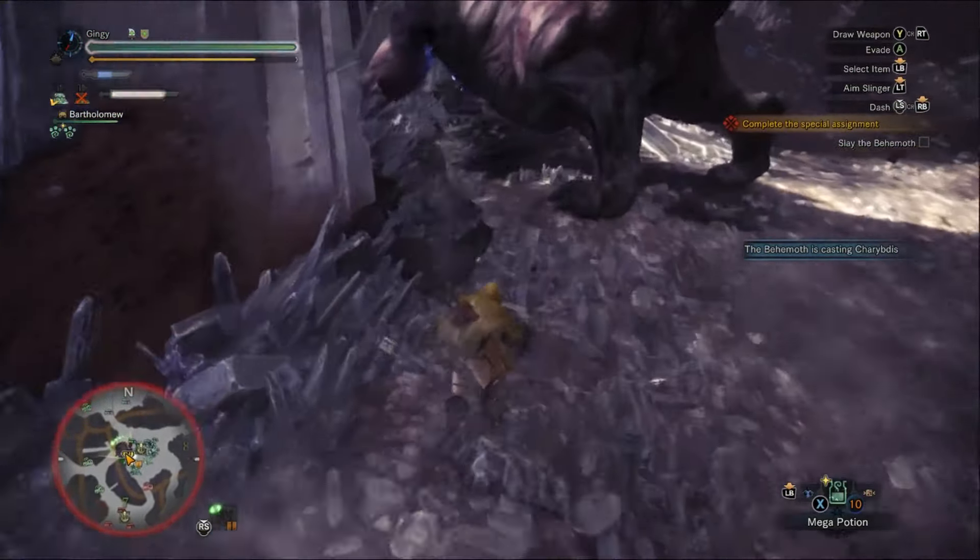The next move is called Charybdis — basically a tornado. He launches a tornado on your location that does tons of damage. A huge tip: if you're the one targeted, whether solo or in a group, drop whatever you're doing and go to the outskirts of the area, roughly around the walls, since the tornado will stay a while.